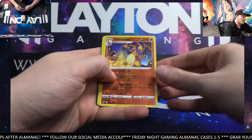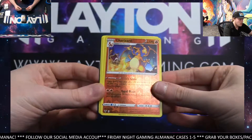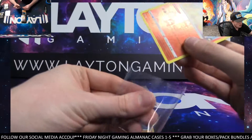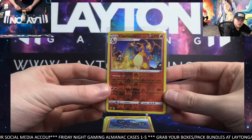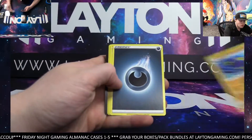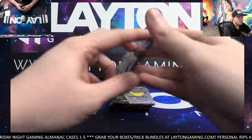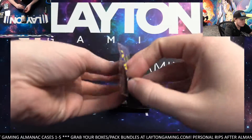Nice — got a Reverse Holographic Charizard. That's as good as it gets out of Vivid Voltage. Good hit. Nothing behind it. Sleeve up your Reverse Charizard. Very nice. This is the best Charizard you can get from Vivid Voltage — the Reverse Holo. Take it. Definitely a nice hit. Grab locked. A Code. 10 Celebrations now. That was a great little bonus before getting into the Celebrations.